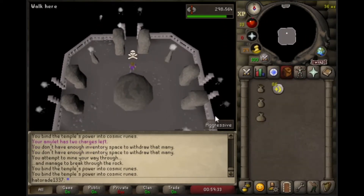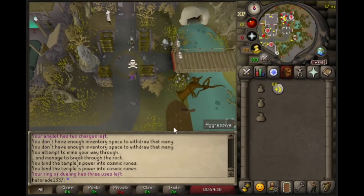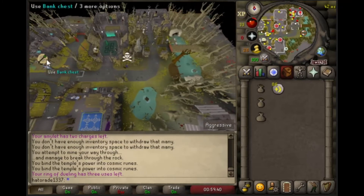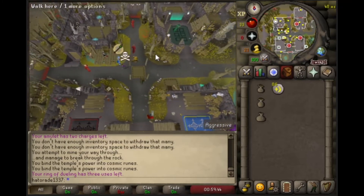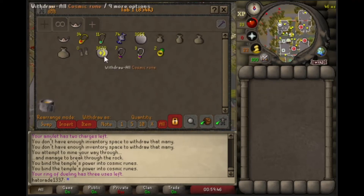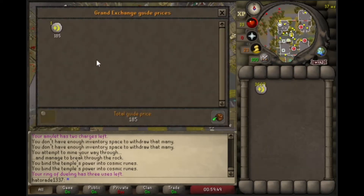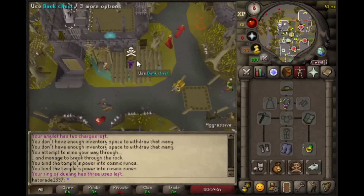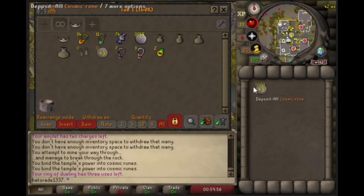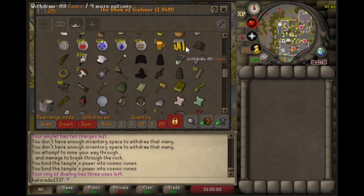To kick this episode off, I have done just about 59 minutes and 37 seconds of runecrafting to get some money. After 111 kills or whatever at the Crazy Archaeologist to end off last episode where we got no really good drops, the bank was looking a little low. So I did about an hour of runecrafting, got me 678k worth of cosmic runes, which I'm going to sell and get myself a cannon so that we can do some slayer.